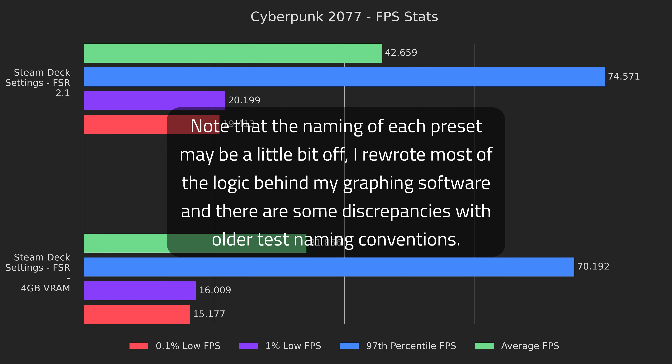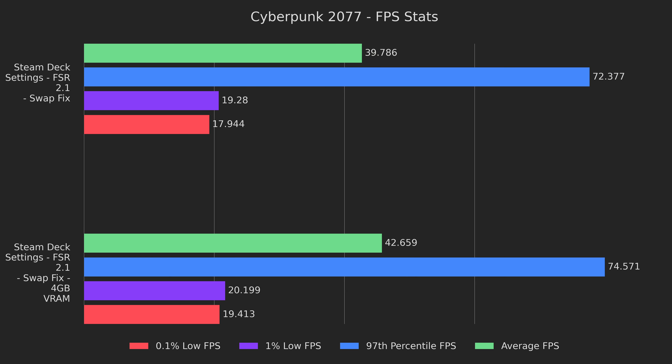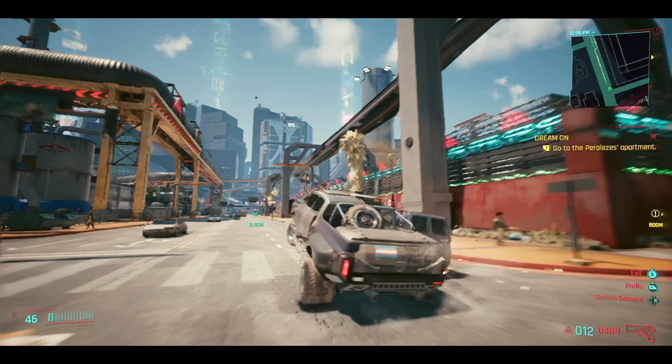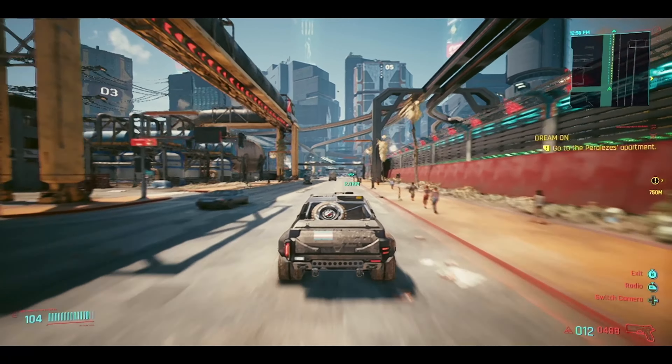Here's where the difference really shows. On the Steam Deck preset, we get an additional 34% performance and 27% higher lows. This translated to a much smoother experience overall, and it looked great. Just for fun, I also tried the mod without the VRAM increase, but we actually lost a bunch of performance. I think one of the big changes with FSR 2 is that it caches more data in VRAM than FSR 1. Now that we've compared each intermediate set of benchmarks, let's look at the first results and compare them with the results from all tweaks in place to see if it was worth the work.